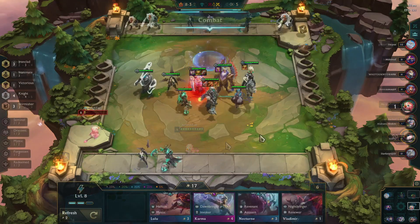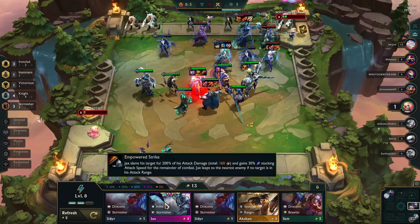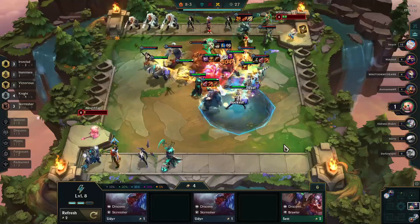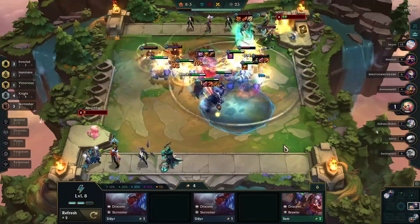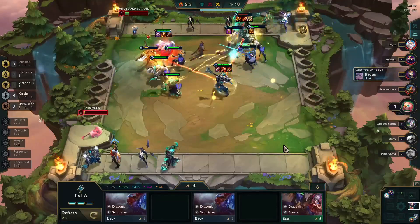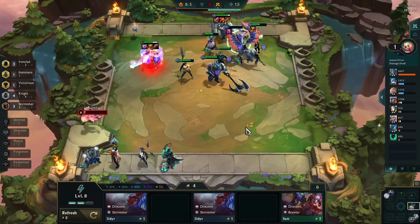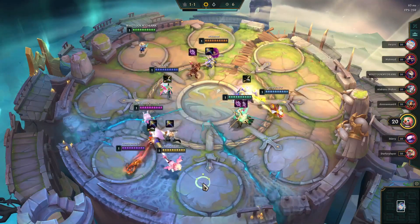We're going to begin with one I like to call Sir Jax the Ironclad. The base elements of this build are pretty simple. By level 7 or 8, you want to have 4 knights, 3 ironclad, and 3 skirmishers. Your knights are going to be holding your frontline along with your ironclad, and almost all of your damage is going to be coming from Jax, who serves as your backliner. This build is actually easy to force and pivot into.